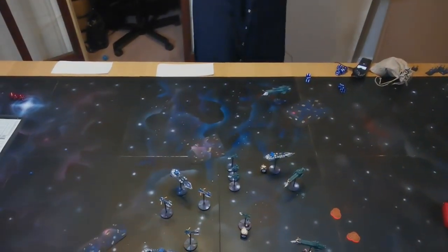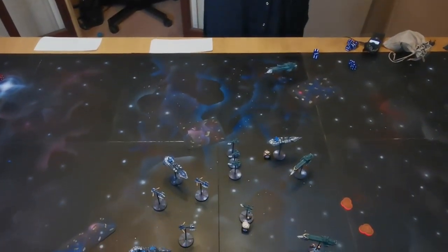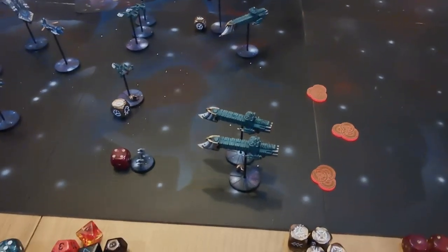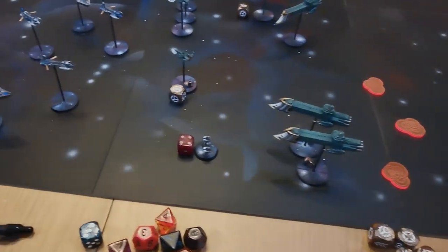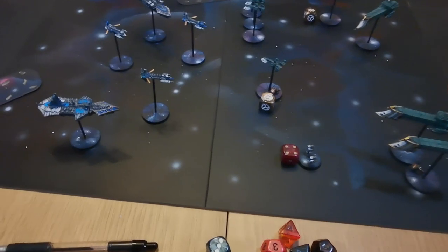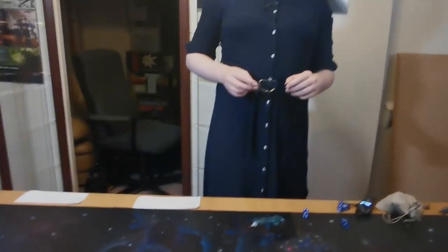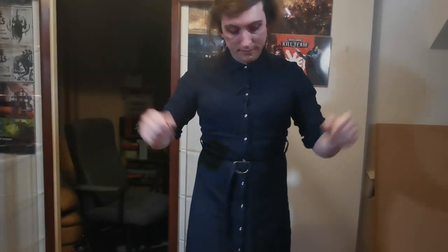Turn 1 for the Imperial Navy. Admiral Sophie at the helm - the crew are a bit nervous. Sophie moved up through the blast markers, slightly reducing movement. Because of this, her torpedoes couldn't quite reach on this turn, but they'll move in the ordnance phase. If Sophie's ships move into a torpedo, it's identical to moving the torpedo into them - the plan will still work.